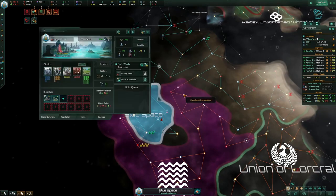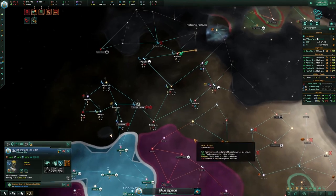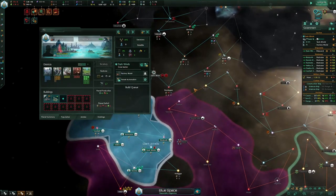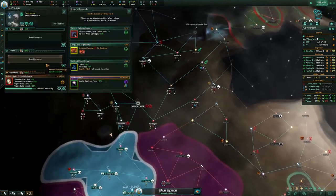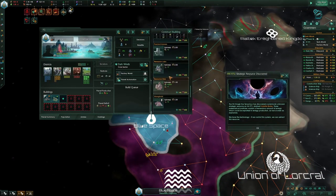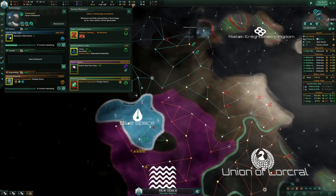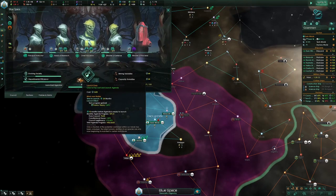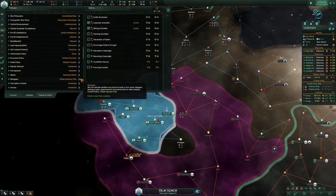Blocker expunged. Oh god, that's a city district — I meant to build an industrial district. At some point I'm going to need to build a chemical plant as well.